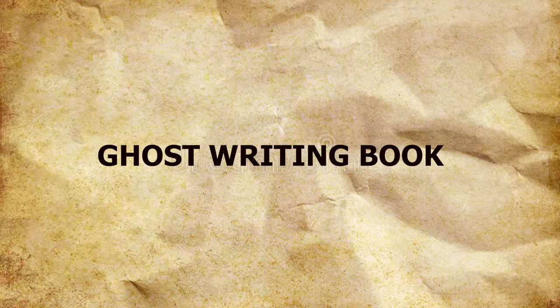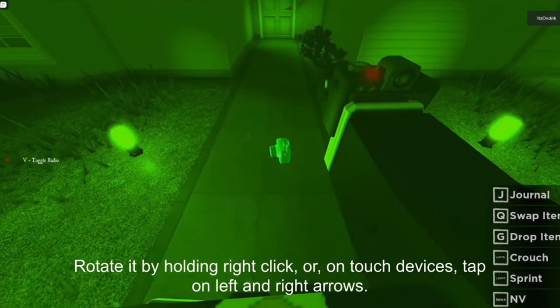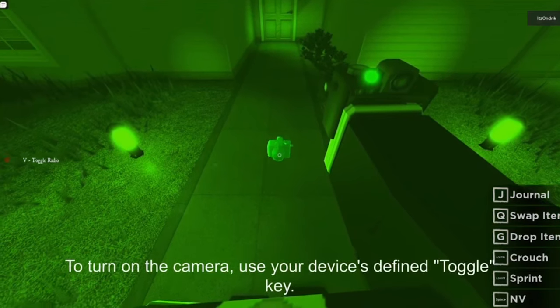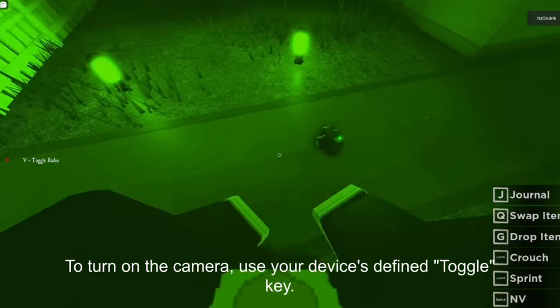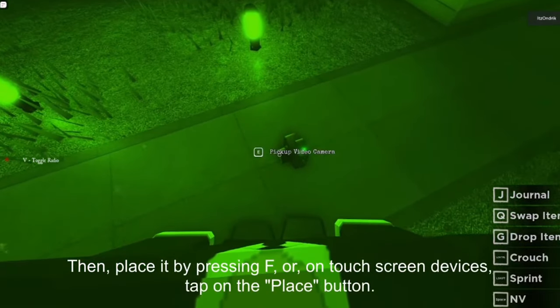Next is the ghost writing book, which costs $40. You just place the book in the ghost room and the ghost will write in it. Next is the video camera, which costs $50. Video cameras are used to find ghost orbs. Just place the camera in the ghost room, go back to the van, and use the computer to see if there are ghost orbs or not. I recommend waiting around 30 seconds and also asking your friends to check with you, as it can make the process faster.